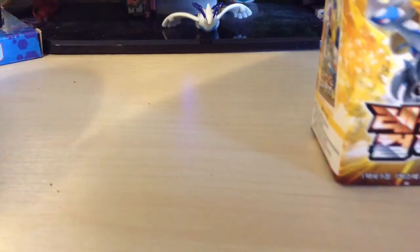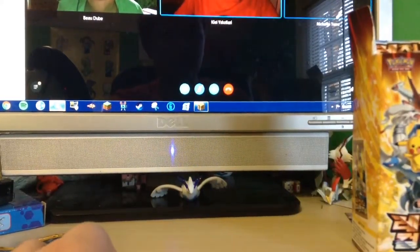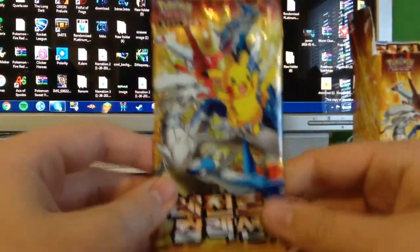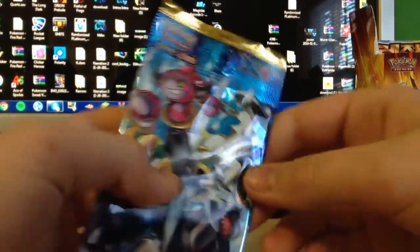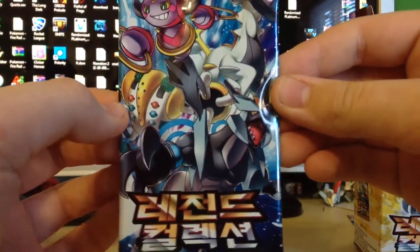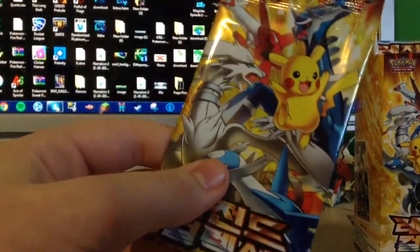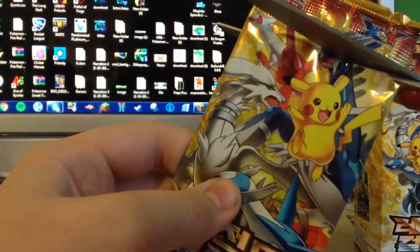So these are the packs - these are the two different types of packs. We have the Pikachu, Reshiram, Latios, and Dialga pack. We also have the Hoopa, Arceus, Portugius, and Black Kyurem pack. So we're going to open these. Let's open this pack first. I like to shake it so that I don't cut the cards.